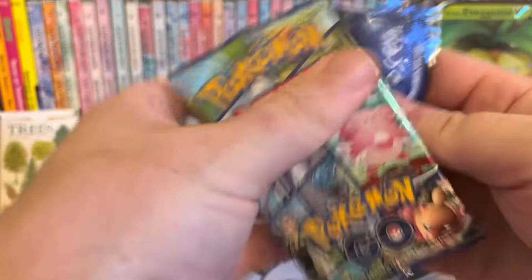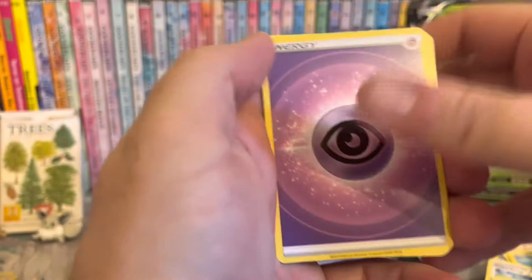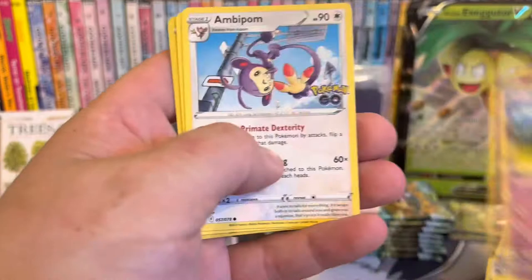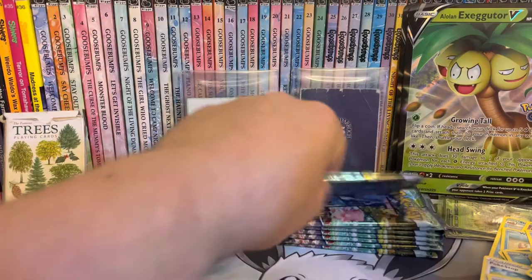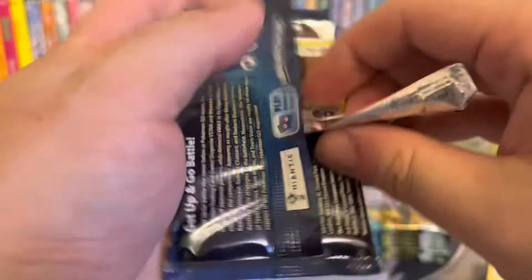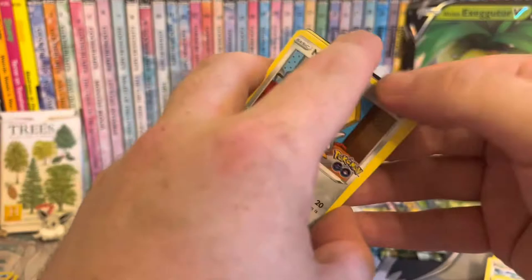I'll just stop again for a clean up. Everywhere in my house there is just piles of Pokemon cards, basically everywhere I exist. Wartortle - I think that's the first time we've seen him. No ditto. Articuno reverse and Gyarados - a bit tired of that pack. I feel like that whole pack just bent in half. I think I can see something shining already. Charmeleon - I think that's the first time we've seen him as well.